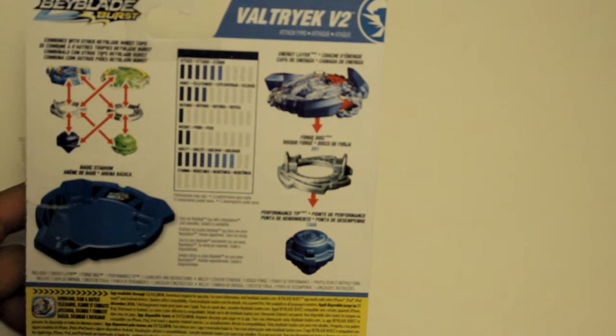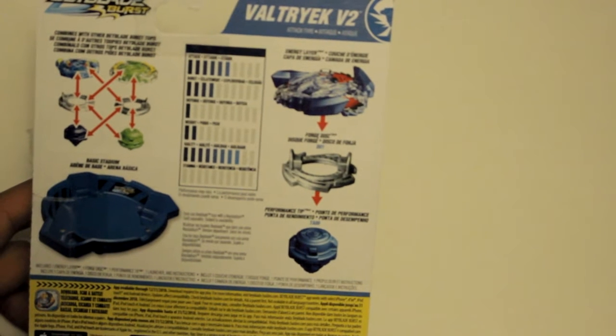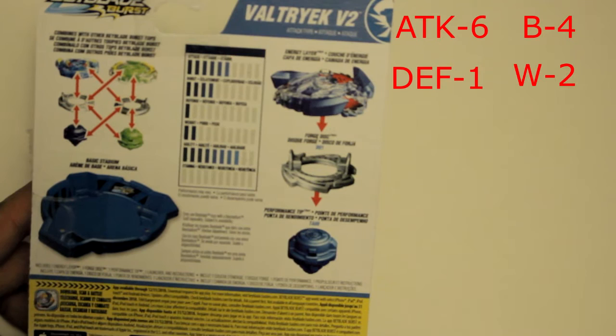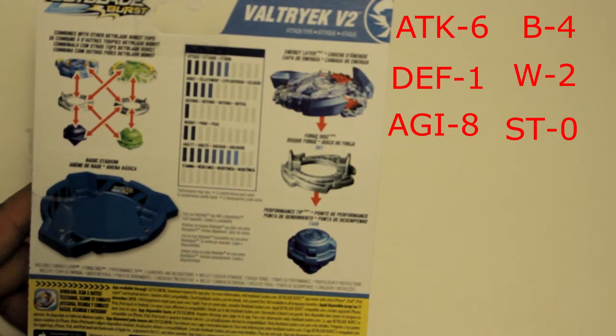The back of the packaging gives us the names of the parts and the stats. Valtreic V2 has an Attack of 6, a Burst of 4, a Defense of 1, a Weight of 2, an Agility of 8, and a Stamina of 0, giving it a score of 21 out of 60.